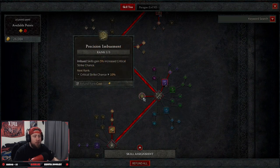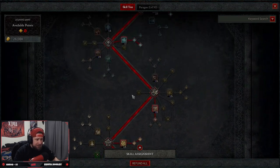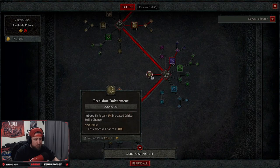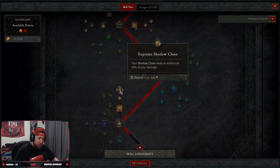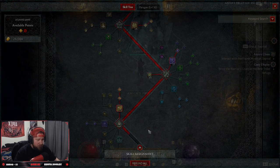Next we have one point in Precision Imbuement — this is probably where you can pick and trade abilities. I originally had this maxed out at three and then added an additional point into Heart Seeker, but I opted to leave this at one and go down to get Shadow Clone, Prime Shadow Clone, and Supreme Shadow Clone, so we deal even more damage. This is very effective against bosses.